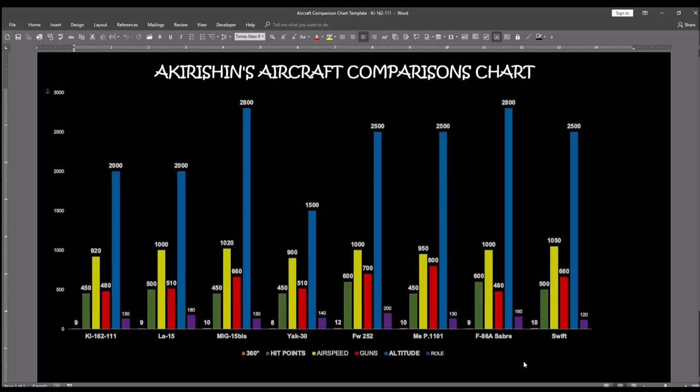Among all of these aircraft, one clear winner comes out. With each aircraft there are strengths and weaknesses, but looking at those overall, my conclusion is that the MEP 1101, the German Tier X fighter, is your best choice.